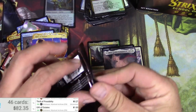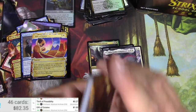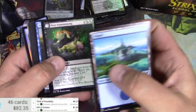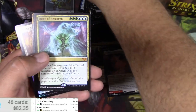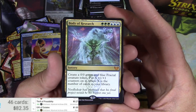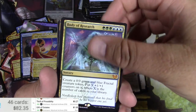Tainted Pact was a card that was like 50 cents forever and then all of a sudden people figured out they could do something with it. Here's hoping we get one. Introduction to Prophecy — it's like a class at Strixhaven. Body of Research — got a mythic! Three green and three blue — create a 0/0 green and blue Fractal creature token and put X plus one counters on it, where X is the number of cards in your library. You make a giant monster right there, great in Commander.